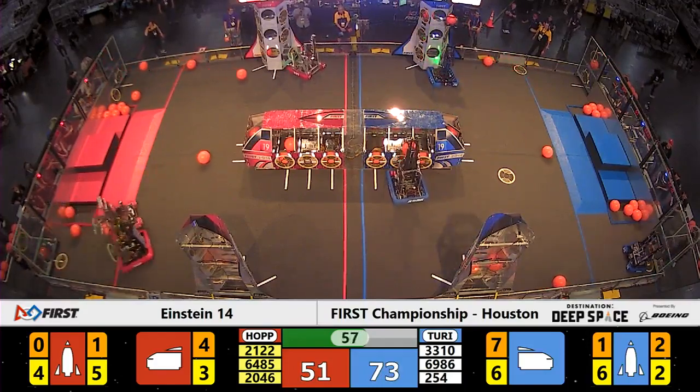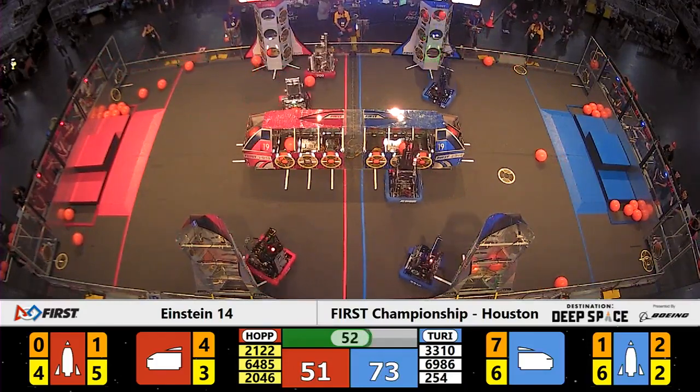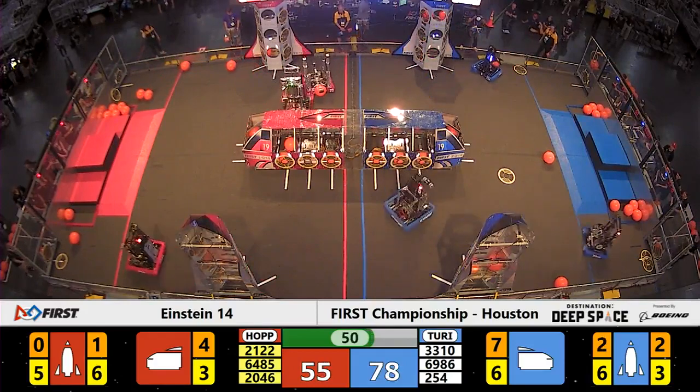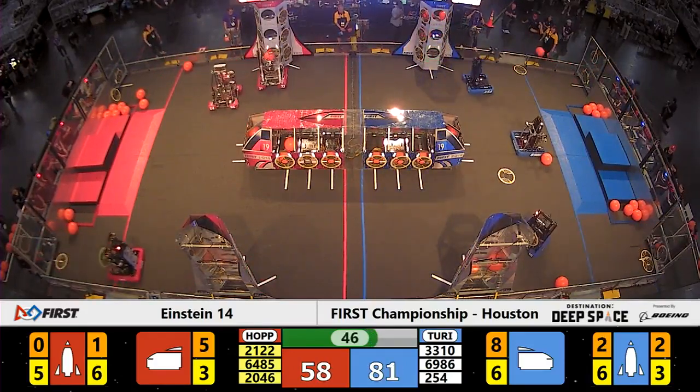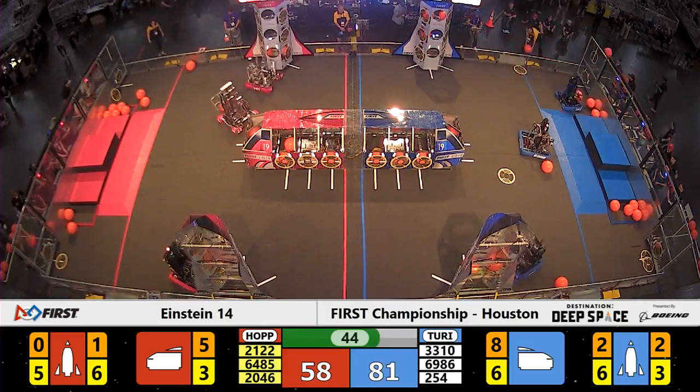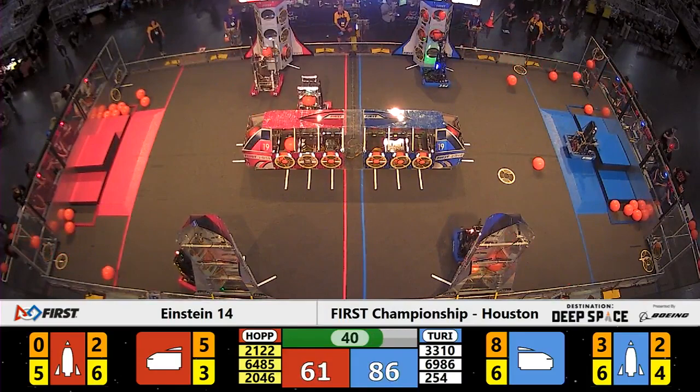Each of those hatch panels, if they stay in place at the end of the game, worth two points. Red Alliance 51, Blue Alliance 73. Far side of the field, the Blue Alliance rocket ship has three cargo in position, and here comes the Cheesy Poofs with a fourth.